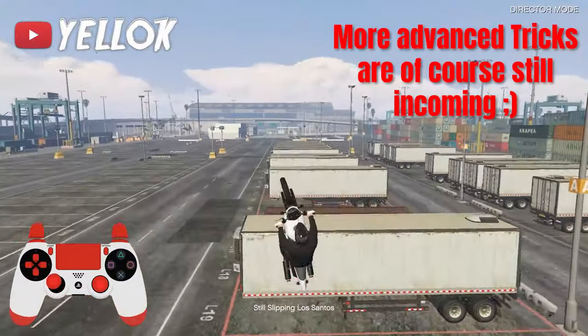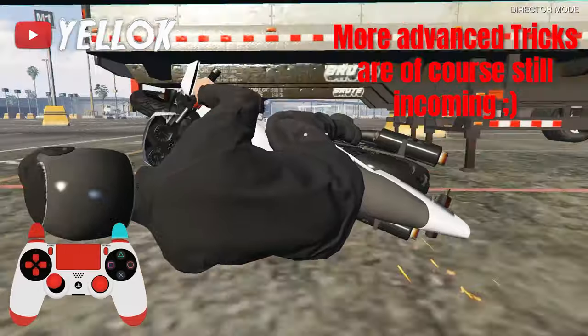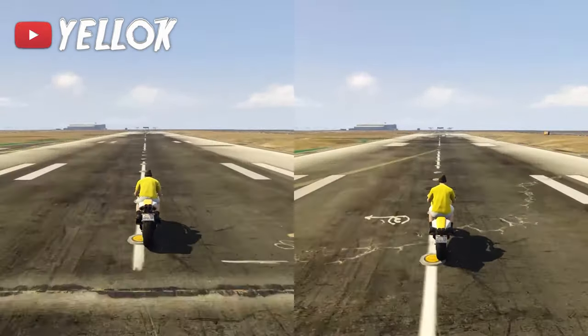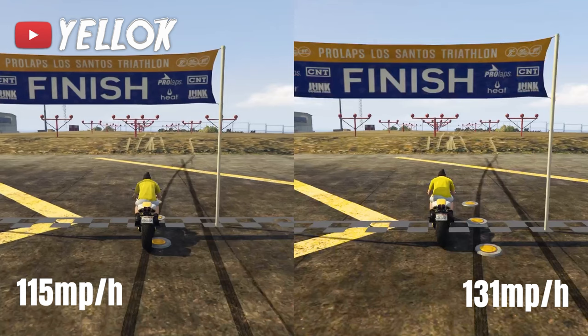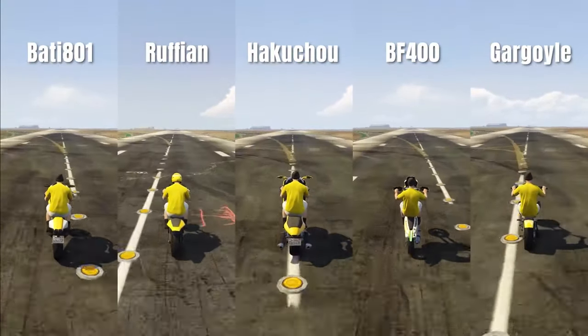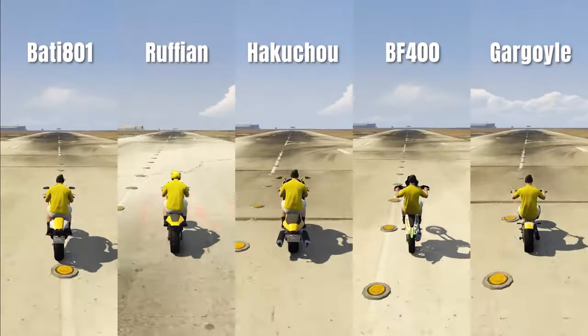So those were already all basic tricks that you can do on a motorbike. Now let's continue with some important facts and techniques for stunting. For stunting you want to know how to maximize your speed, and in GTA 5 this is possible by doing high wheelies on your bike. You can actually go way faster with wheelies than without — another very interesting GTA logic. The best stunting bikes with the highest wheelies and best maximum speed are the Bati 801, Hakushu, Rathien, and Gargoyle.